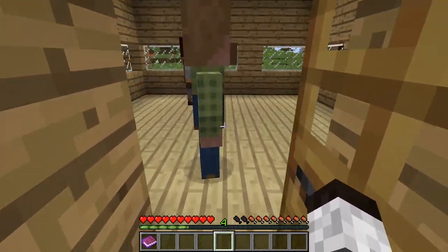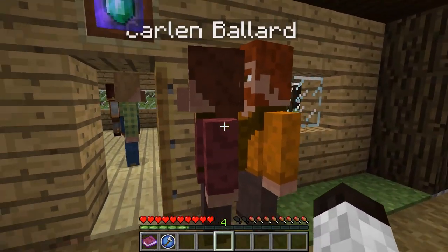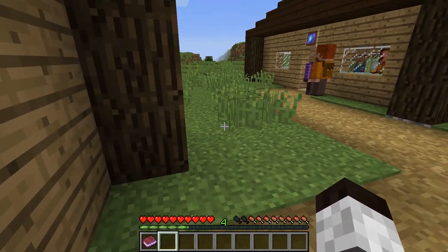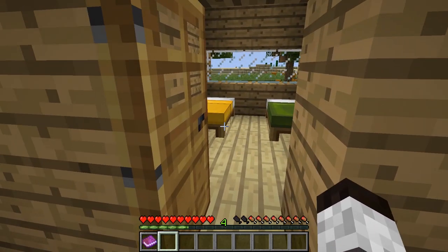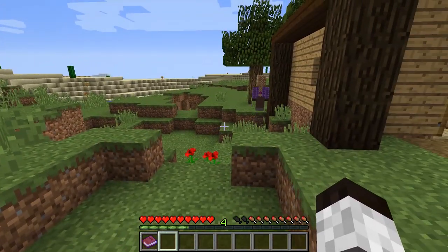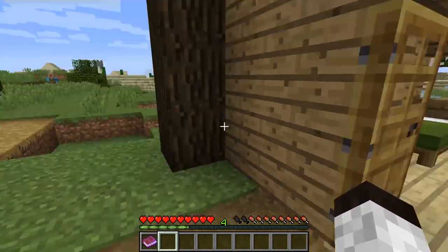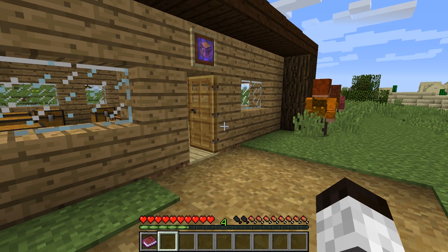Now let's get a lumberjack. None of the remaining nomads are specifically a lumberjack, so just pick one and assign the profession — there they go as a lumberjack. The bed should turn green when the village scans that there's a new villager. They'll go out and start harvesting trees just like that. You can see the bed has turned green.